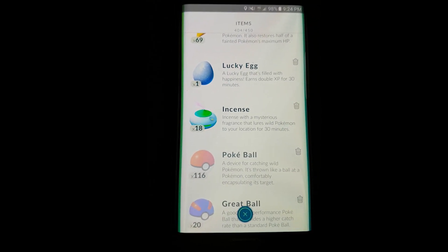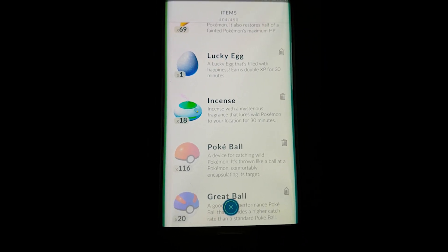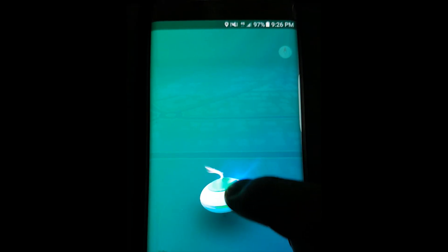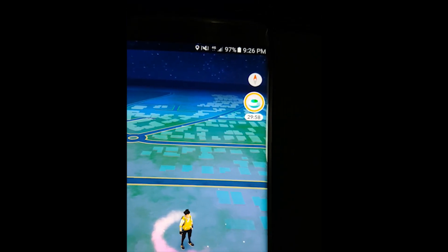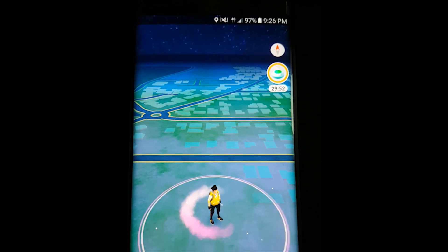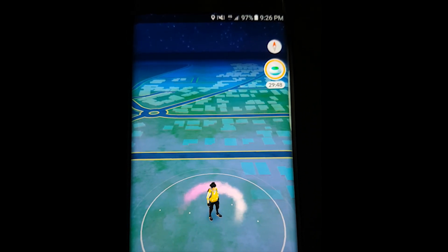We have the Lucky Egg which is used for doubling your experience for 30 minutes. Make sure you're careful using this though — they're not a very easy item to get outside of purchasing. The Incense is a very important one. If you use Incense, it will attract wild Pokemon to your location even if it's a very barren area. It will increase your rate of finding Pokemon, and they can even be Pokemon that aren't on the radar for that area.